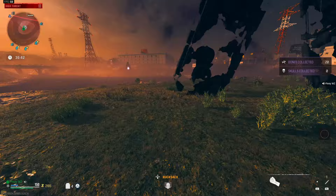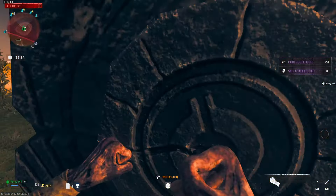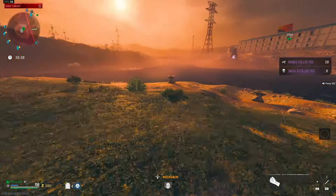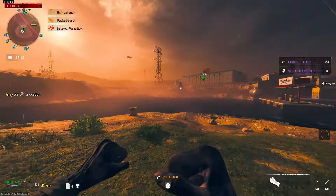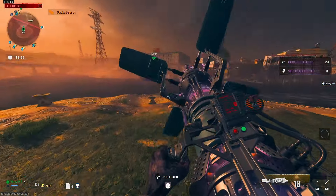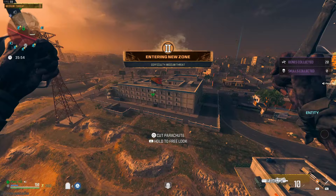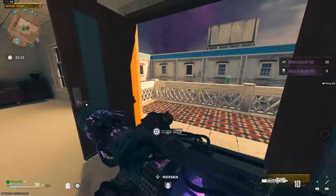Now for the Dark Ether rift method — we're going to need to place our sigil right here, but before we do that we need to activate the teleporting portal. You'll also need a Scorcher because you cannot reach the teleporter in time without one. So let's go ahead — use your Scorcher, and you can pack-a-punch it, though I don't think it necessarily needs to be pack-a-punched. Let's test it out, then glide all the way over there.